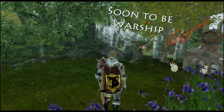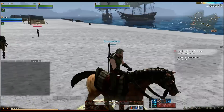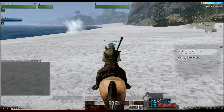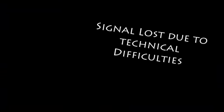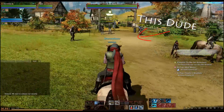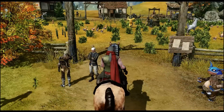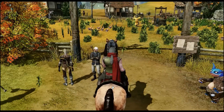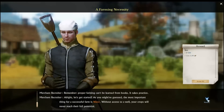Starting up ArcheAge for the first time, you'll be taken through some basic MMO quest lines — go here, kill 10 of these, take this to there — but after about an hour you'll make your way to your first real town, where a quest giver will have a new symbol over his head: a green leaf. These types of quest givers are all about the non-combat quests — trading, farming, mining, blacksmithing, etc. Here, you'll be given a simple tutorial on how to grow crops through a short quest line, which will eventually lead you to your very first farm.